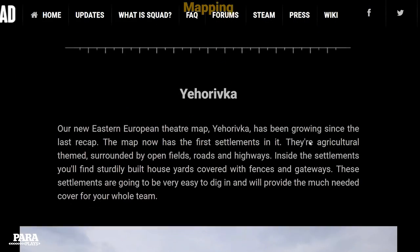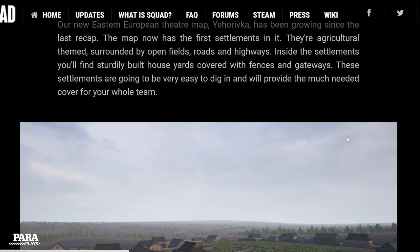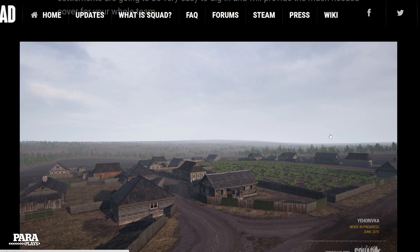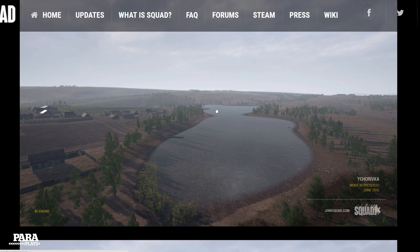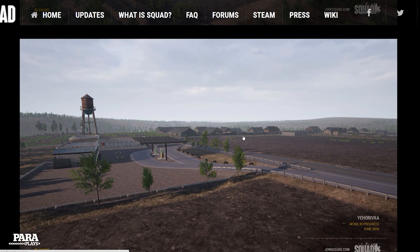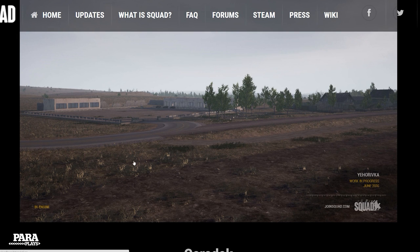There's also a new Eastern European map that has been growing since the last update. It has first settlements and agriculturally themed areas — fields, farms, maybe even animals. Close quarters combat in the settlements transitions out into open terrain where vehicles will come into play. There's a large lake as well — someday we might even see boats as a mod.